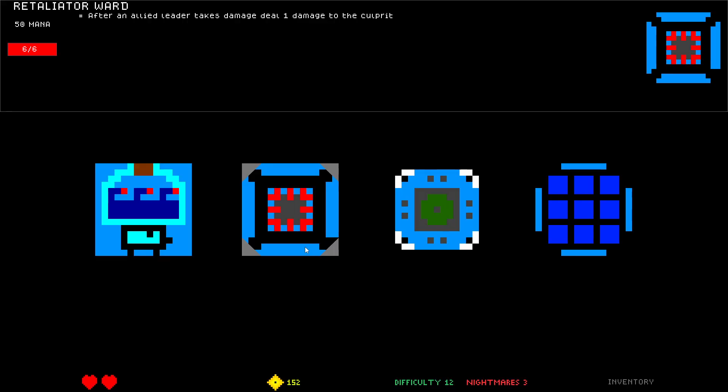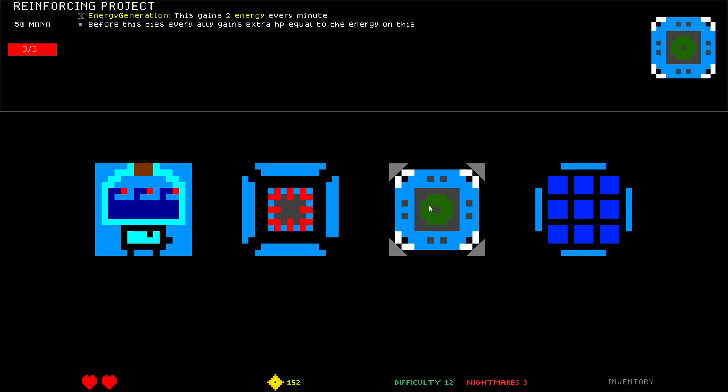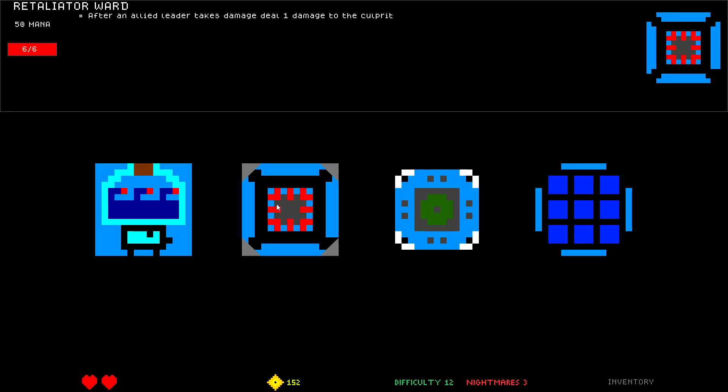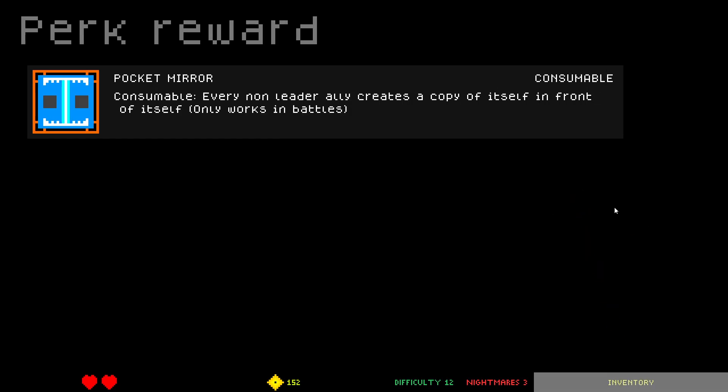Mana Battery: max mana every 30 seconds — if you have more than 100 mana. The tricky thing with this is keeping it protected, but I do like this. Reinforcing Project: before this dies, every ally gains extra HP equal to the energy on this every minute. This one's just slow and it's expensive. After an allied leader takes damage, deal one damage to the culprit — kind of good. Misery Carrier — we've already said is good. I'm gonna take the mana.